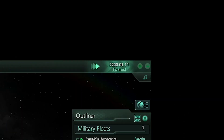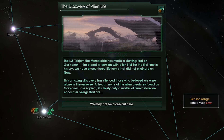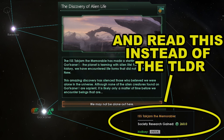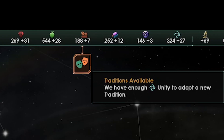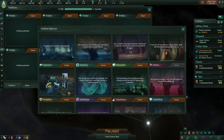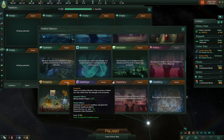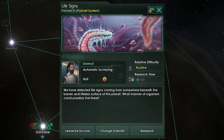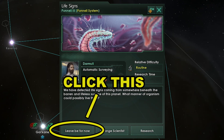Go ahead and click unpause. You don't have to read most of the pop-up windows — just mouse over the dialogue option to see what it gives you; in this case it's 258 society research. We have traditions available so click on the pop-up notification, click select. We're going to pick prosperity first and learn each tradition within it. Adopting prosperity gives our mining stations a bonus, giving us more resources. When your science ships find an anomaly just click leave it be for now — the bonuses are greater if you investigate them in mid to late game.